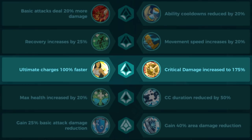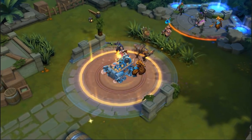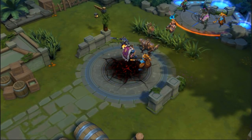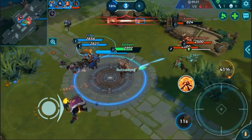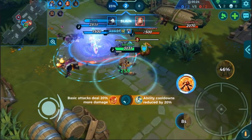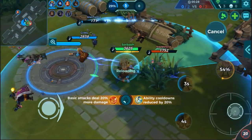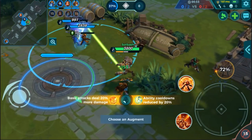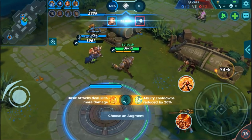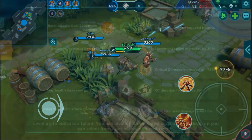For the next level, you have a tough choice: ultimate charge 100% faster, or critical damage increased to 175%. I'd recommend the ultimate charge 100% faster because his ultimate is so strong it can wipe out an entire enemy team if they keep running into it. I'd only go for the crit damage if I'm going for a damage build — as a frontline, take the faster ultimate charge.